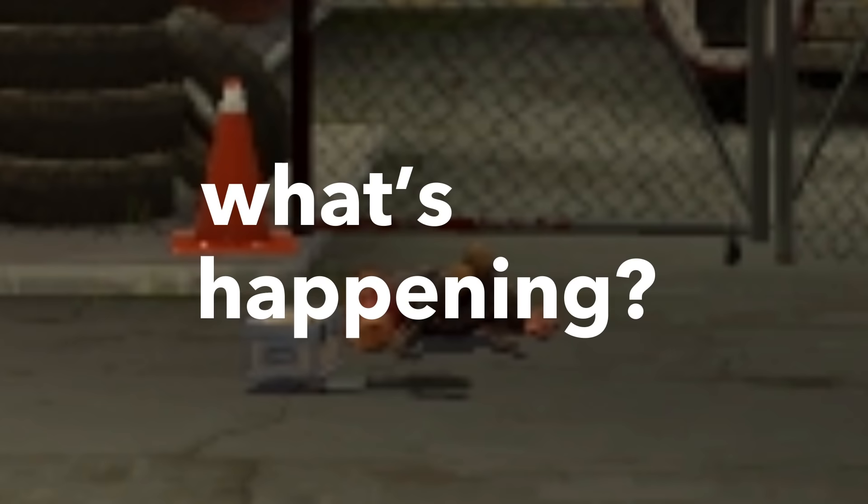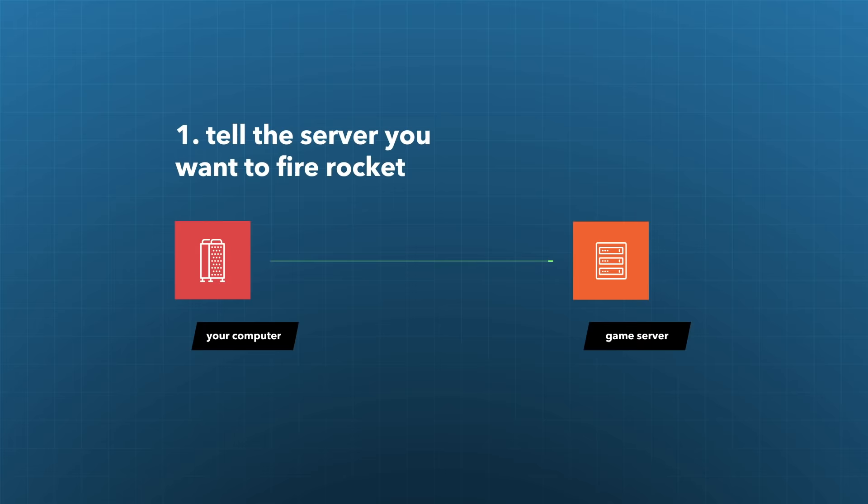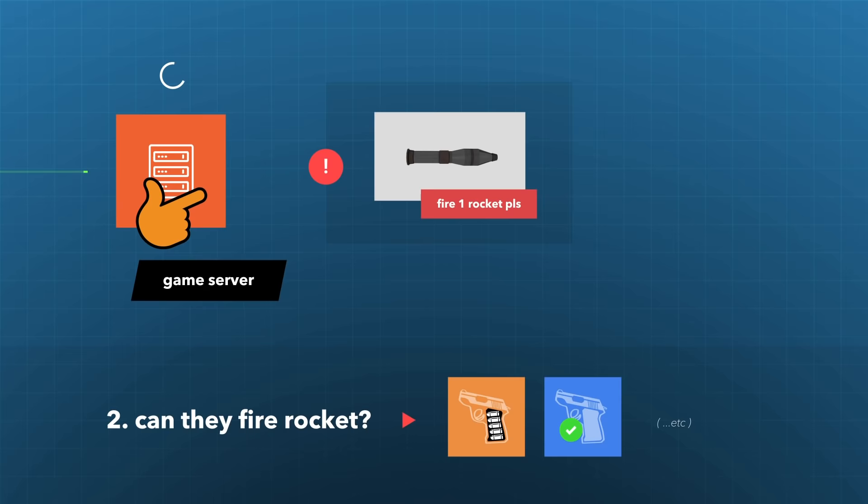So what's going on? Whenever you left click to fire a rocket, what basically happens is that your computer tells the server that you would like to fire a rocket. The server checks to see if this is okay, such as if you still have enough ammo or if your rocket launcher is ready to fire.